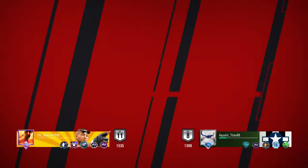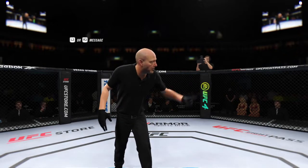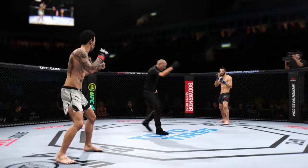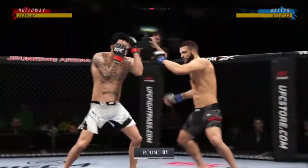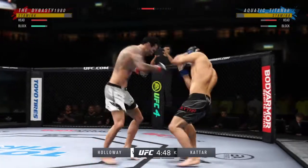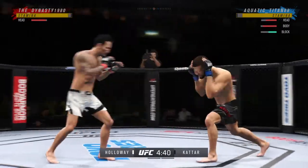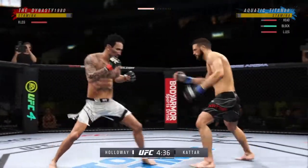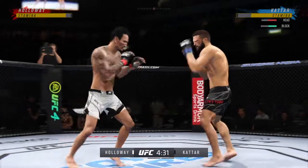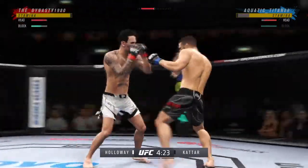A weight division fight gets underway. Crowd getting excited, and you hate to call any fighter on this UFC roster a specialist, but on one side you have a definite striker taking on a true grappler. You see a guy in the striker who knows exactly who he is — he knows where the fight needs to be and what he has to do to be successful. Let's see if he can keep his opponent off of him.